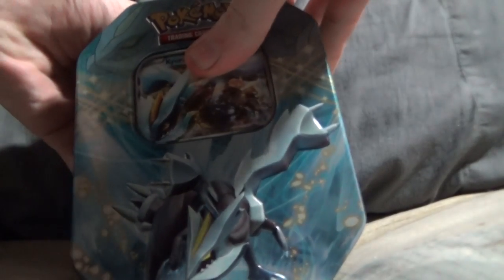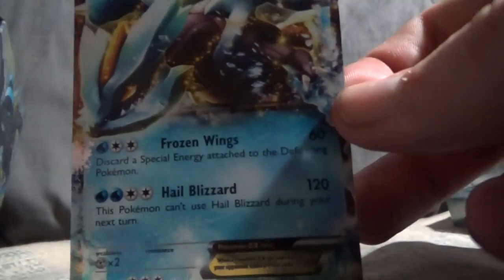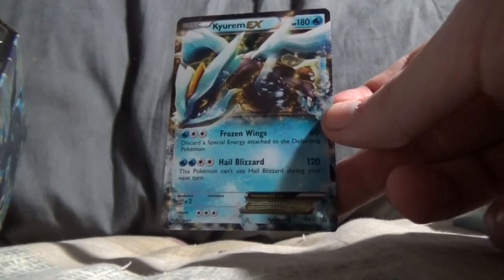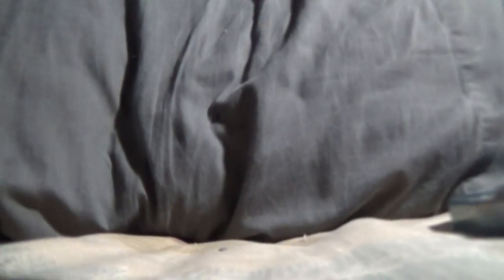Alright, first of all, open this — we got the Keldeo card. Look at that, look at the shininess. We'll put this aside. Even though Keldeo's not one of my favorites, it's a TCG card for him. Four packs: Black and White Legendary Treasure, Black and White Plasma Blast, and Black and White Next Destinies. Start off with this one.